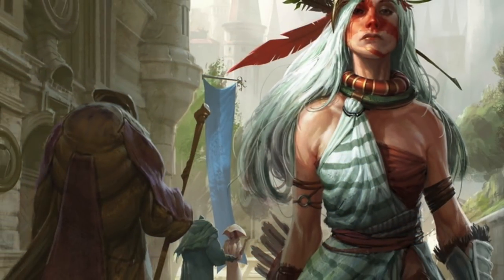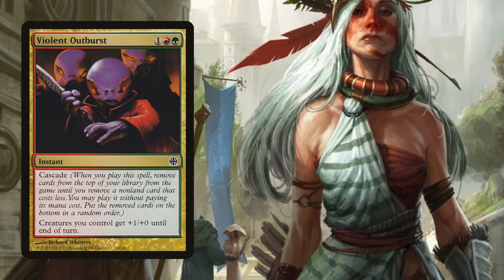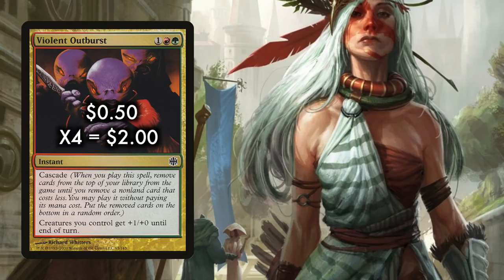What makes this deck so great? Obviously, if this is a Cascade deck, one of our key cards will be a Cascade card. In this case, a playset of Violent Outburst. Played in Modern in the famous Living End deck, Violent Outburst is a bit costly at 50 cents each, but it's worth it.